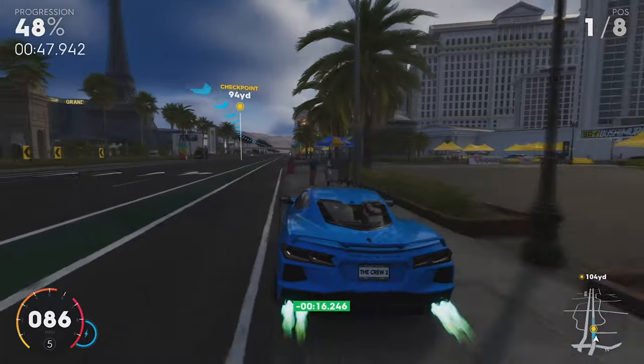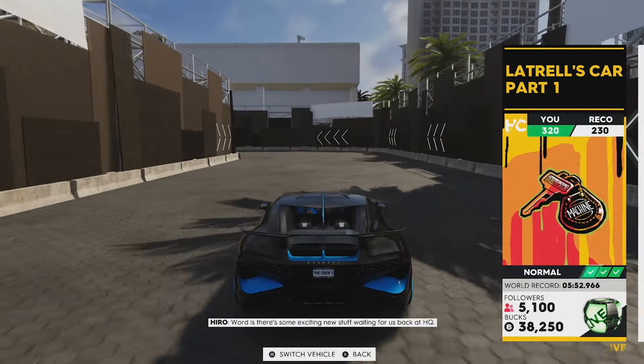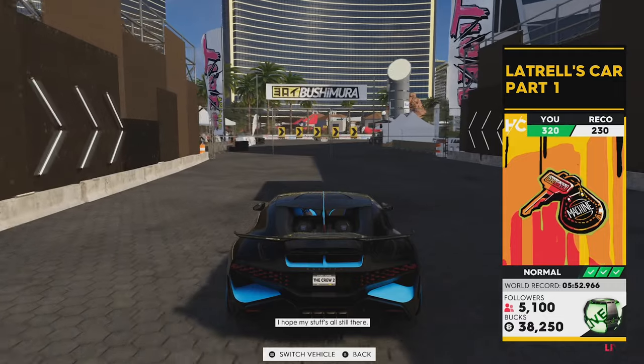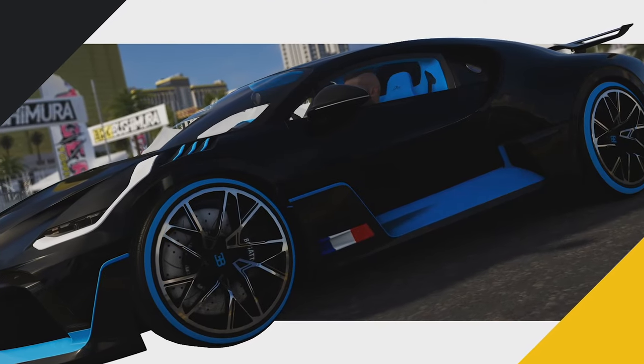My C8 pro settings are like this. Up next is Littrell's Car Part 1, using the hypercar of your choice. I'm going to be using the Bugatti Devo, and there are a lot of little shortcuts on this race. I've written them all down in the description so you can copy and paste them for your reference later, or you can just back up the video and replay it as many times as you want.